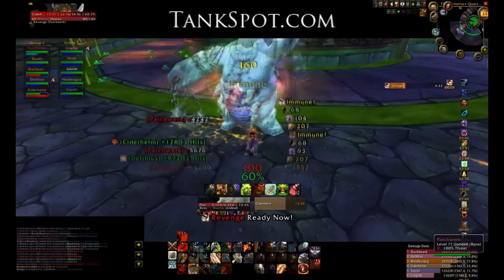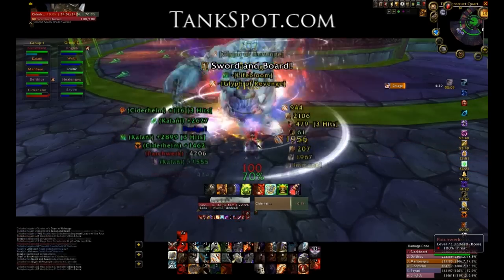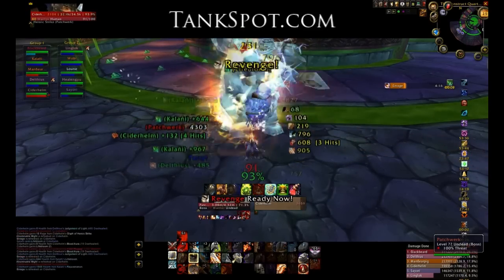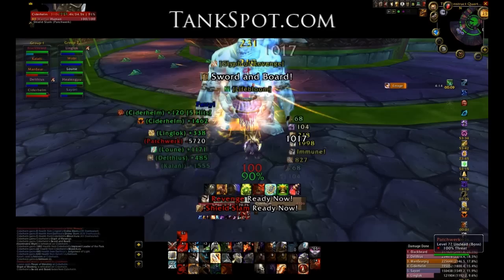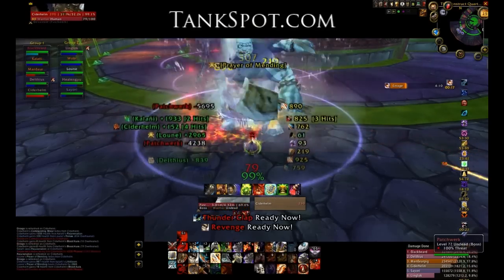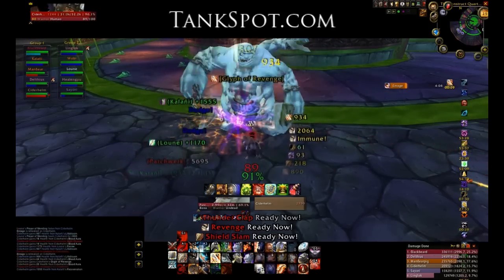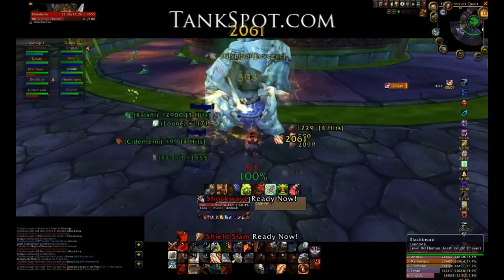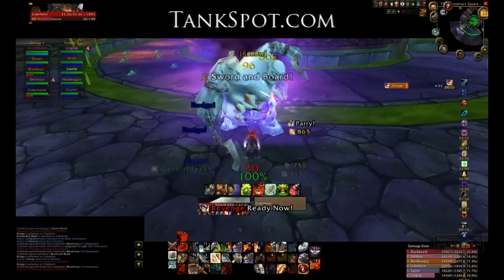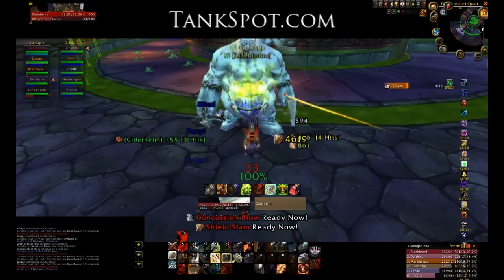Be aware that at 5% health, Patchwork will do a frenzy, and healers and tanks especially need to know that tanks are going to be taking more damage. Ideally, you want to use Shield Wall or another cooldown to mitigate some of this damage. DPS, if you don't burn him down quickly, the tanks will die after Shield Wall wears off if healers are unable to keep them up — so save some cooldowns for that last 5%.